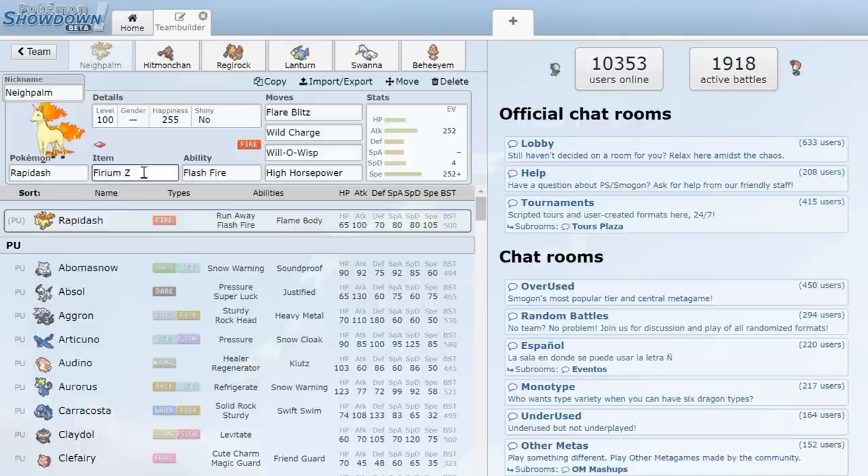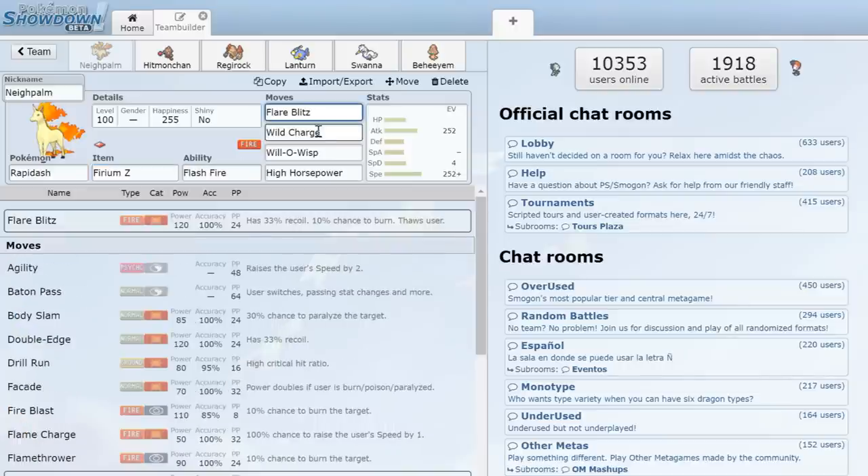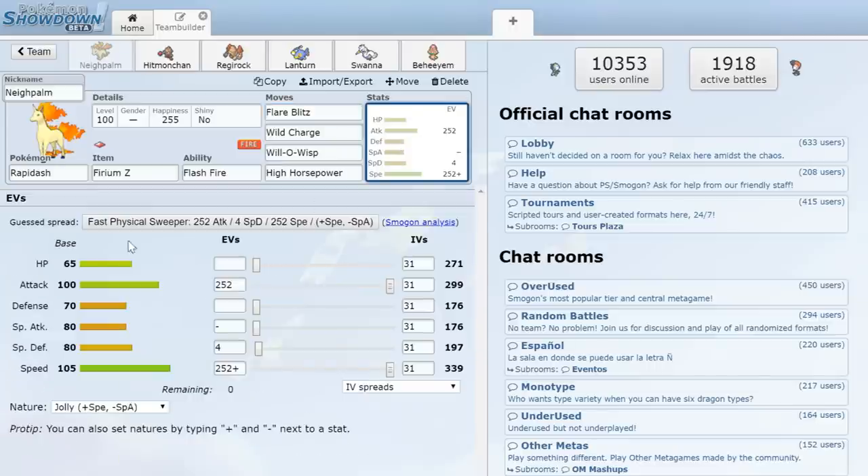First up we got the absolute monster itself — Fire-type Rapidash working with Flash Fire. We got Flare Blitz, Wild Charge, Will-O-Wisp for some late game burns, and High Horsepower. This thing is really fast in the PU tier and should work out pretty well. We're running 252 Speed and Attack with Jolly just to make sure we outspeed things.